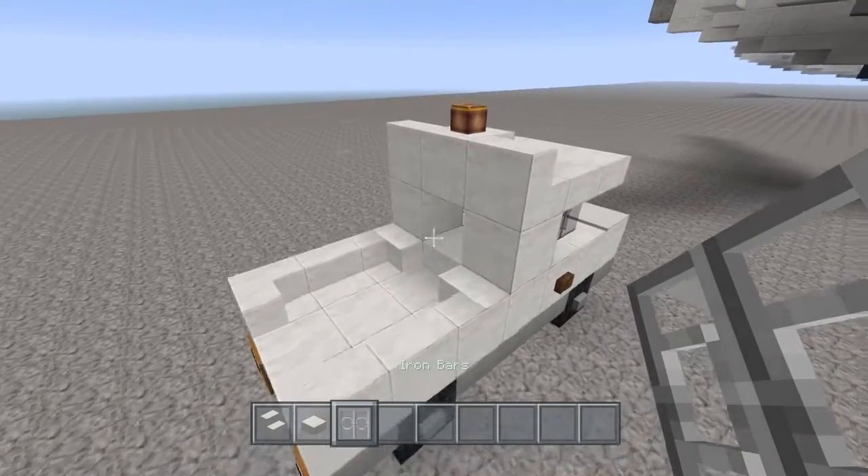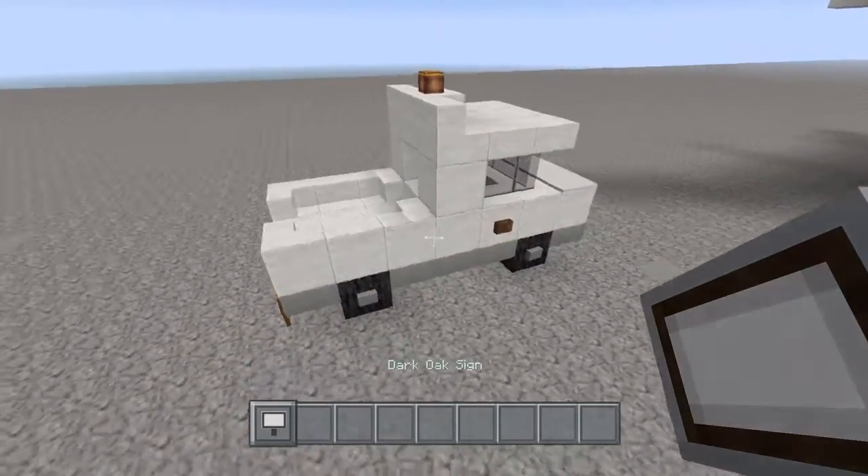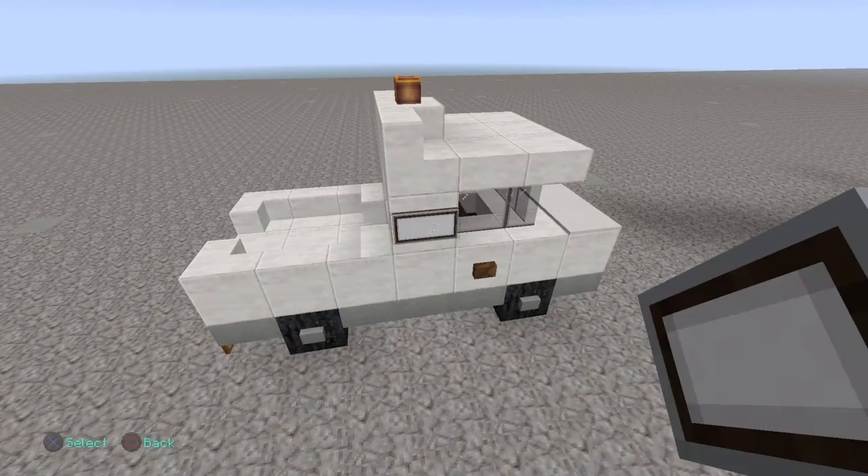Now right here I'm going to take the iron bars and place right here for the back window. Now go ahead and grab your sign of choice and place right here.